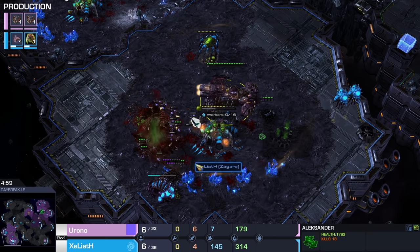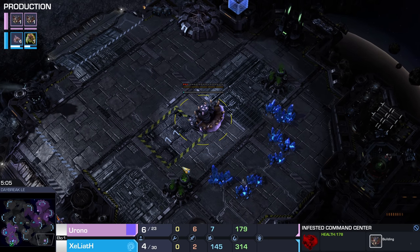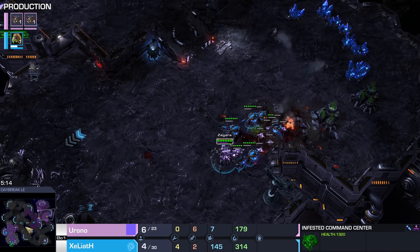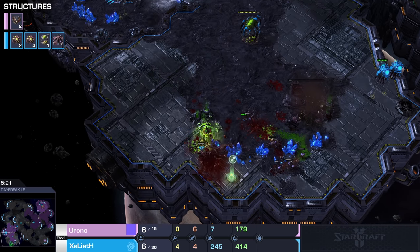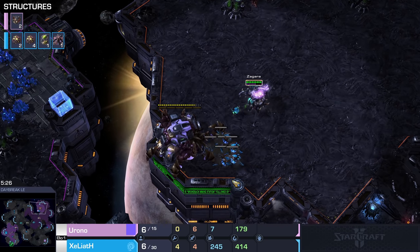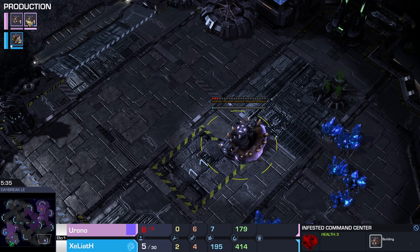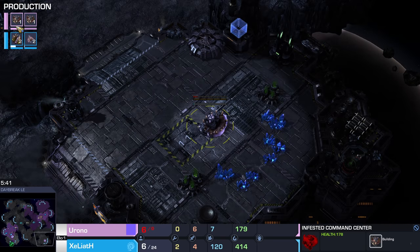Infested are now also attacking the hatchery of Xe'liath — he's in a lot of trouble right now. We do see once again the Hunter Killer cooldown, but there's really not that much anti-air available for the player in blue. The Banshees are also just absolutely harassing the opponent to death. That proxy CC in the bottom right corner was never cancelled, and I actually think it's the right call — because at this point Xe'liath is soon going to get the revelation message of his opponent, probably not realizing there's another CC somewhere out on the map. As far as structures go there's really not that much available actually.